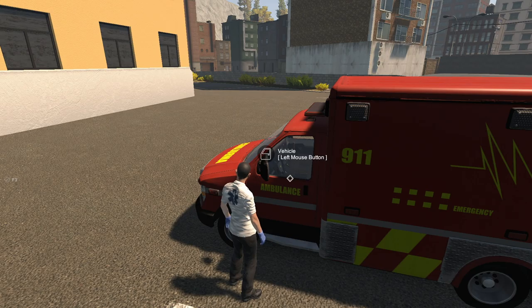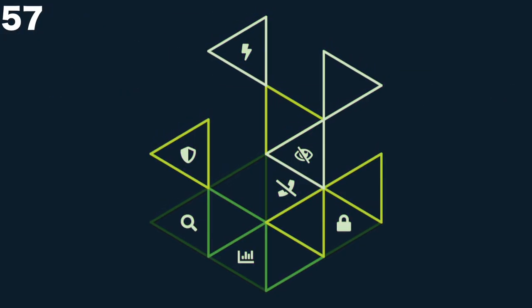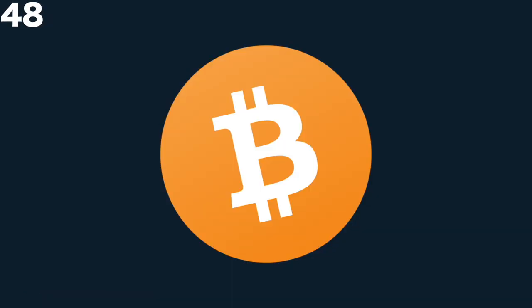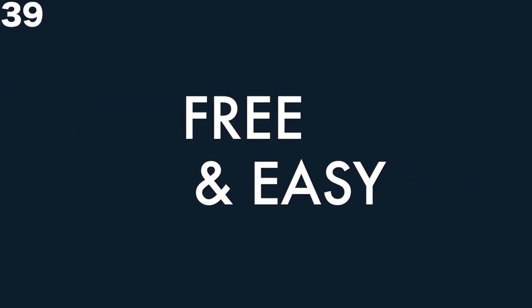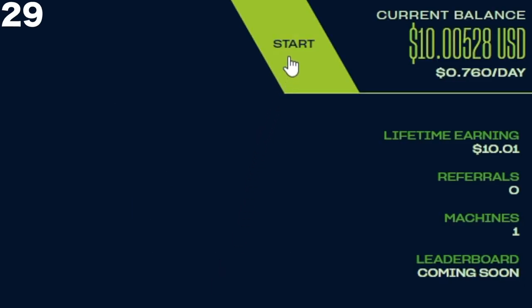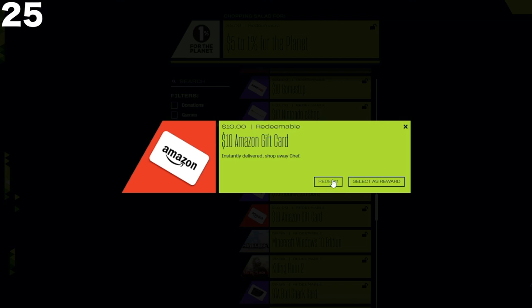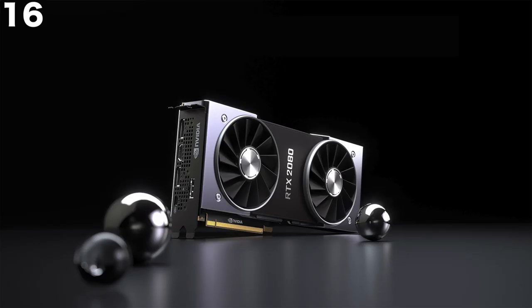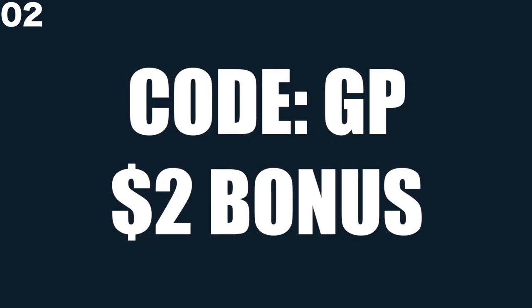Before we get started, here's a message from our sponsor. Salad is a PC app that allows you to make real money at the push of a button. It's a mining app that aims to be the safest and easiest way to monetize your PC's idle resources. Salad uses your computer's GPU to mine Ethereum, similar to how bitcoins are mined. The main requirement is that your GPU has at least four gigabytes of VRAM. The app is easy to download — click the link in the description, download Salad, run the automatic installer, and click the green start button. You can choose rewards like Amazon gift cards, Xbox gift cards, Steam gift cards, Discord Nitro, games, or even physical rewards such as an NVIDIA RTX 2080 Ti. Salad is providing the Gear Plays community with an additional $2 sign-up bonus after running the program for 12 hours. Enter code GP when signing up to receive the bonus.